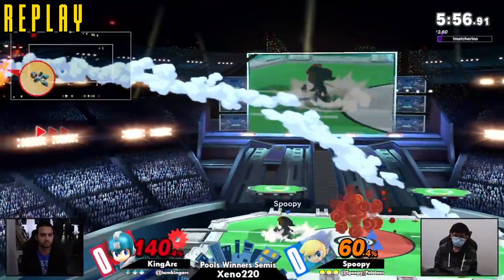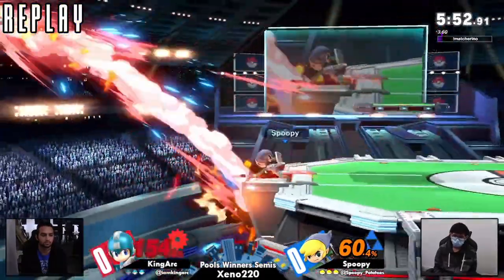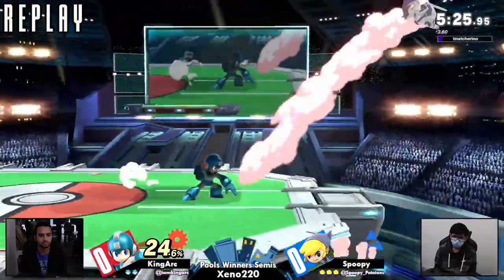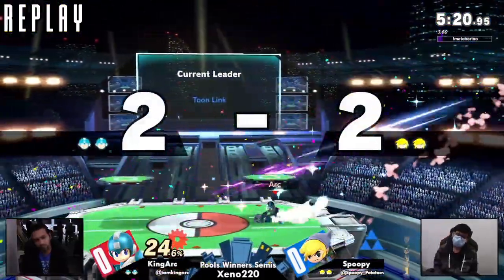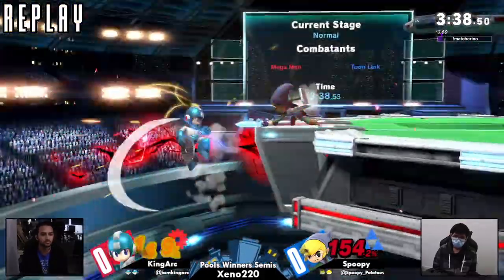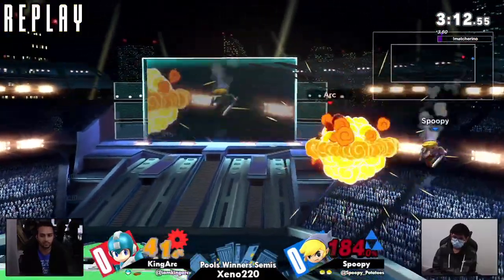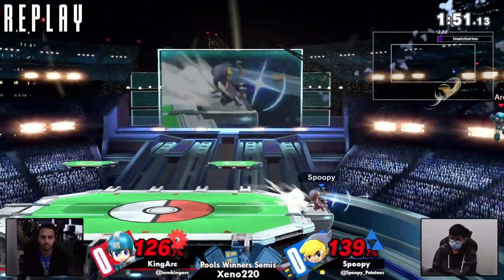It was angled because Spoopy went so deep for the edgeguard. The boomerang curved vertically and went out just enough to clip King Arc. If you're Spoopy, you could absolutely chalk that up to having 5,000 IQ and passing all of your geometry classes. I'll take that moment in Smash.